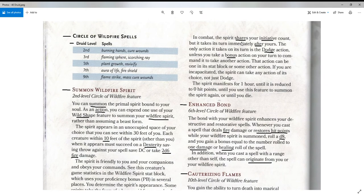In combat, the spirit shares your initiative count but takes its turn immediately after yours. The only action it takes on its turn is the Dodge action unless you take a bonus action on your turn to command it to take another action. That action can be one from its stat block or some other action. If you're incapacitated, the spirit can take any action of its choice, not just Dodge. The spirit manifests for one hour, until it's reduced to zero hit points, until you use this feature to summon the spirit again, or until you die.